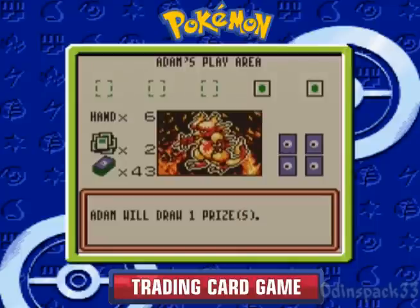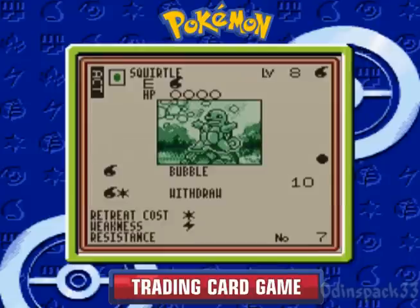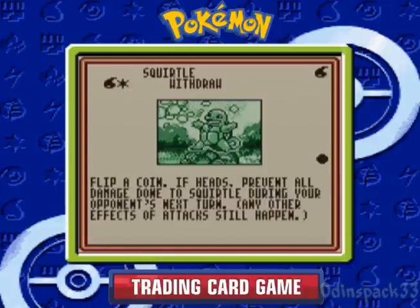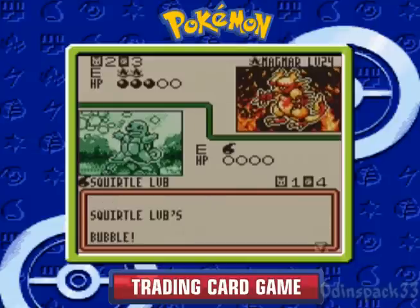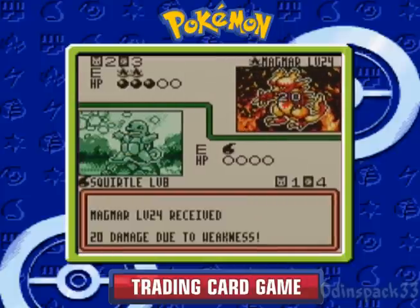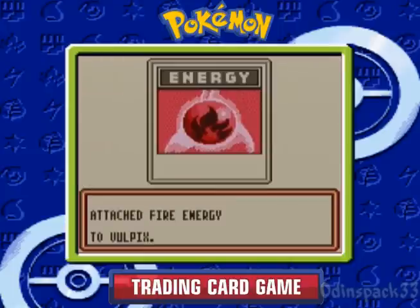Let's pull out Squirtle here. I don't think we've really used Squirtle yet — we've seen it used against us a lot. Squirtle can do 10 damage plus a coin flip for Paralyze, and Withdraw can prevent all damage done to Squirtle with a coin flip. Magmar is weak to water, so we're gonna do 20 damage. We'll just take him out with Bubble. There's a little unique animation for Bubble.